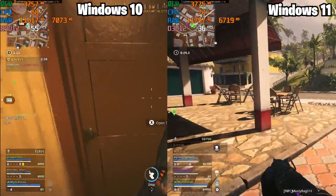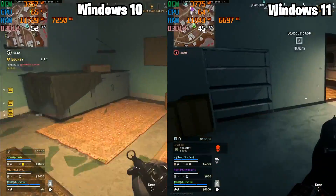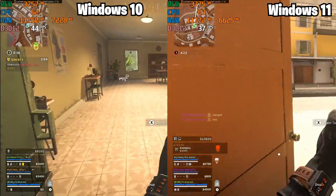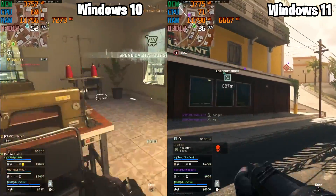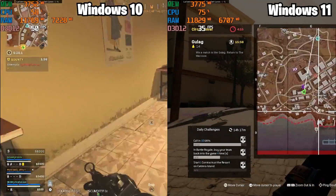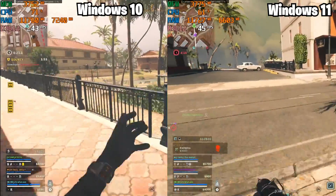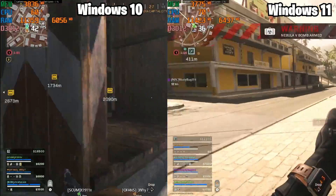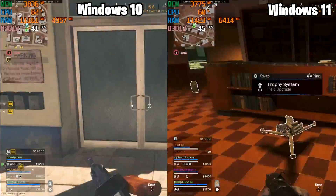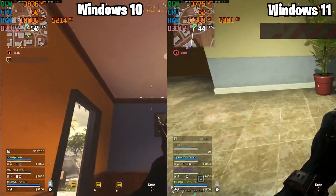On the big map, Caldera, this is the same part of the map with the same graphics settings. For some reason, it looked much brighter on Windows 10 across pretty much every game I played, and it just visually looked more pleasing. On this map the FPS was closer, but Windows 10 still held about 10 FPS higher. Windows 11 averaged around 30 FPS while Windows 10 averaged 40 almost throughout the entire playthrough, making this map the closest of the three.